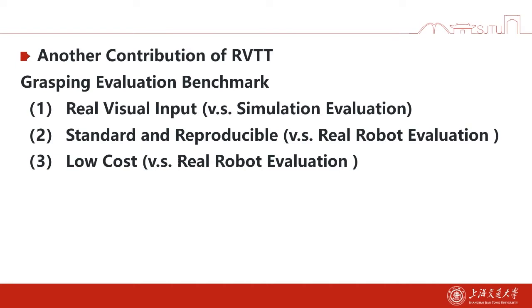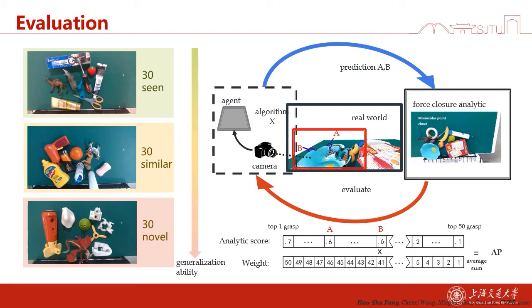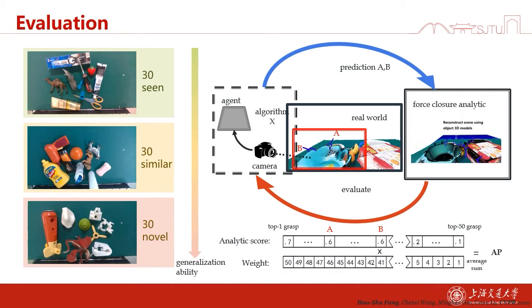Our other contribution is that we also propose a benchmark. It has three advantages. Firstly, it has real visual input, which is different from other methods that evaluate in the simulator. Secondly, our benchmark is standard and reproducible. Thirdly, it is low-cost and does not need a real robot. To evaluate the generalization ability of algorithms, we divide our evaluation set into three categories: scene objects, similar objects, and novel objects, which are different from the training set. We also design a weighted score to balance the prediction with different scores.